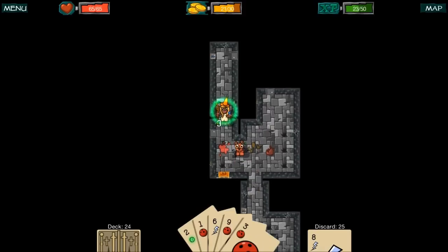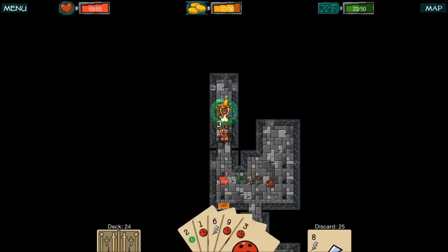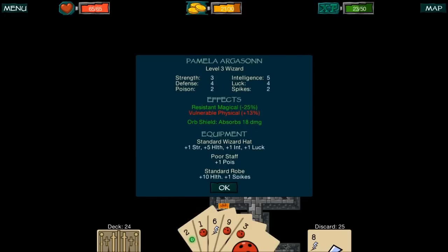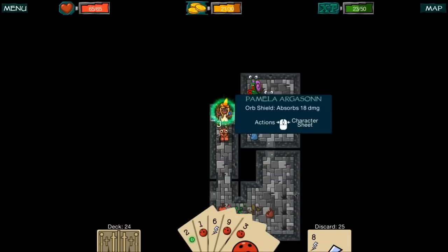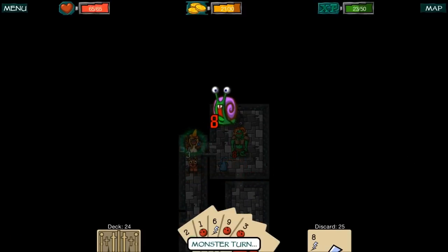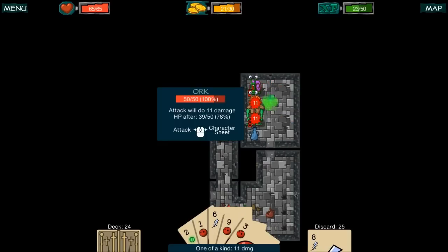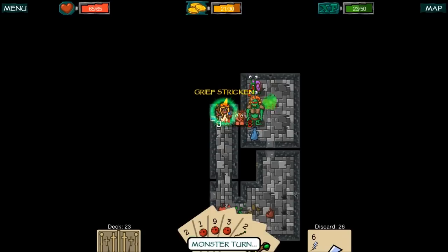You can upgrade any one of these pieces of equipment at the shop and basically make them better. That's what the point of gold is in this game — it allows you to upgrade your items, enhance your stats, and make yourself a more powerful character. These guys are getting up on me though.